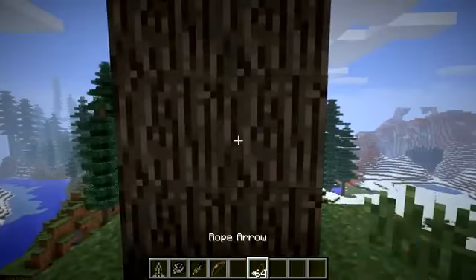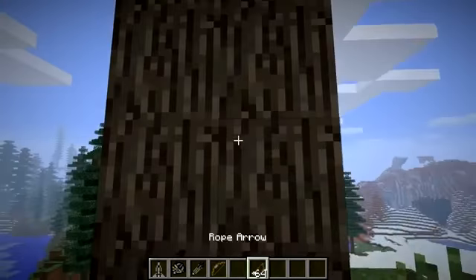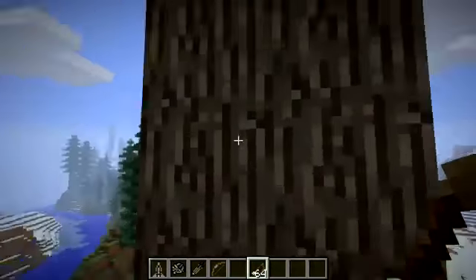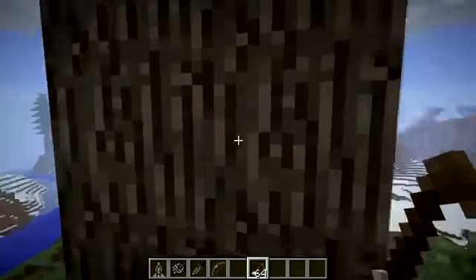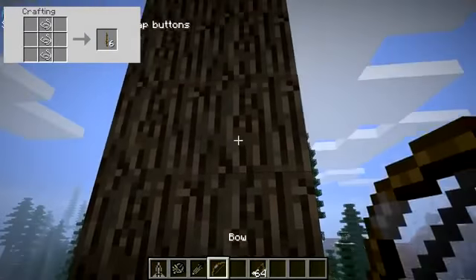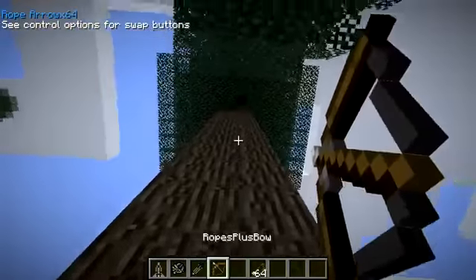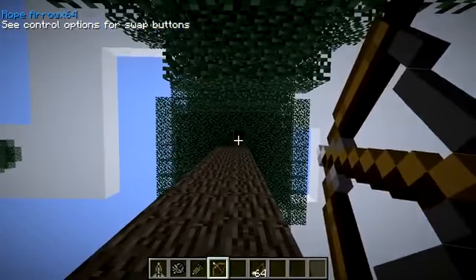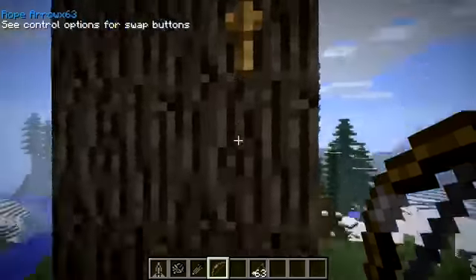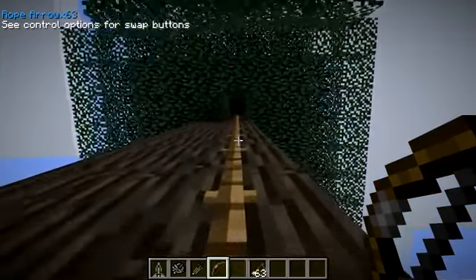Next up I'm going to be showing you how you can use rope arrows to scale tall mountains and trees. To craft a rope arrow, all you need to do is put it in the same arrangement as a normal arrow but replace the flint with rope - I'll put the rope recipe up there if you want to know how to make rope. Once you've done that you'll get yourself some rope arrows. To use these, you just fire the bow as normal, and if you fire up to where you want to go, it should drop rope from wherever the arrow lands.